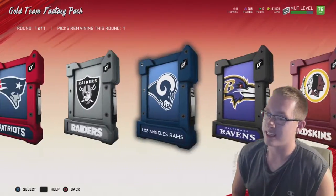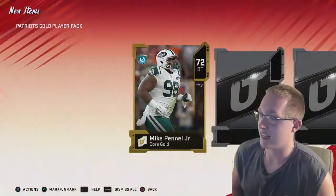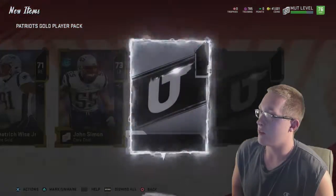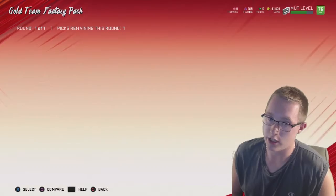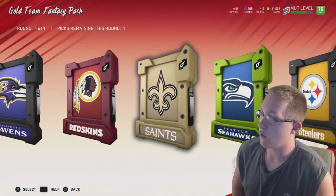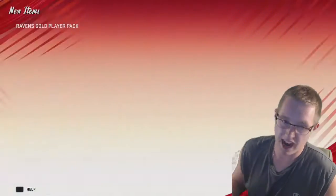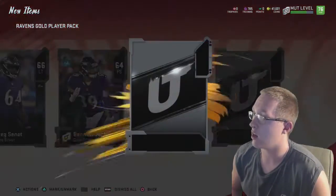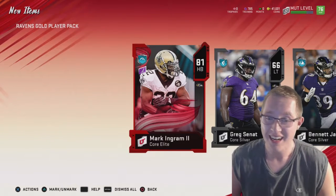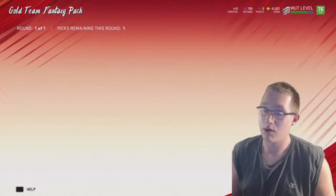Madden 20 is officially out and honestly guys, I couldn't be happier. I cannot wait for this year — it's gonna be such a good year and I just can't believe it's finally here. We pulled the core rookie — those might actually go for a little bit of coins because of the Josh Allen. I'm gonna go through the final four packs. Oh, first elite — 81 Mark Ingram! That's our first elite of the year. We got an 81 overall Mark Ingram — that is the first elite player we have pulled.